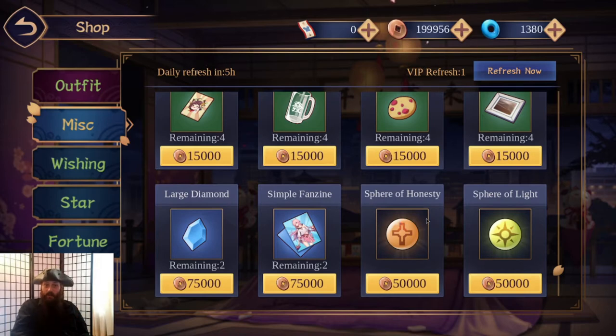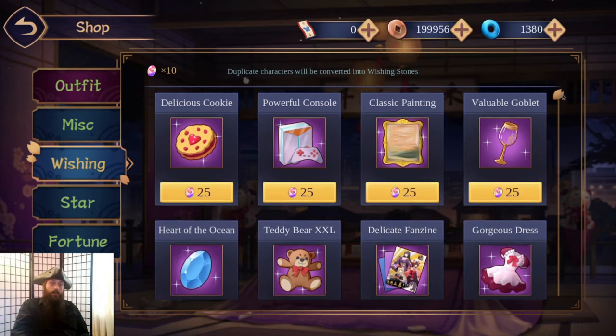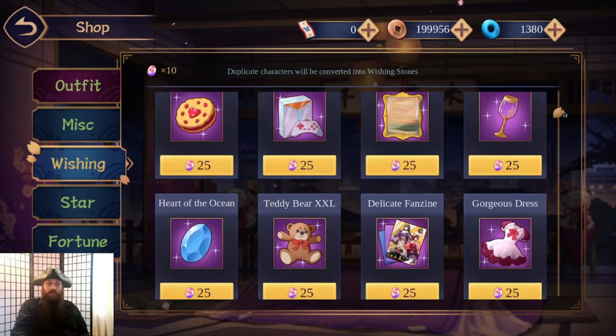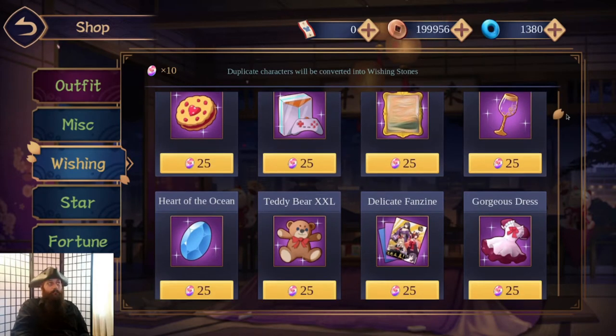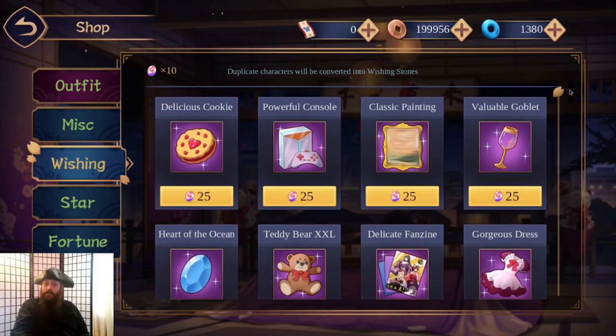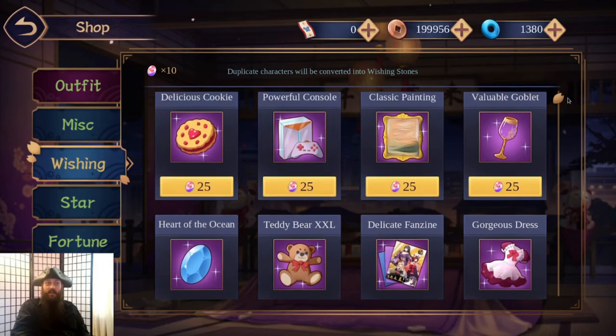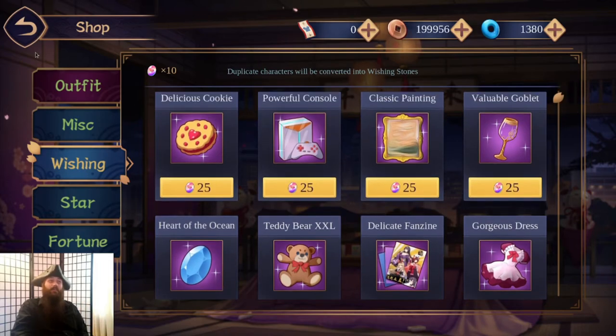This is where you'll get spheres. You'll also see wishing stones — wishing stones come from getting duplicate characters. Whenever you get a duplicate character you'll get some wishing stones. There are also a couple other ways to get them, like as rewards for certain special events.